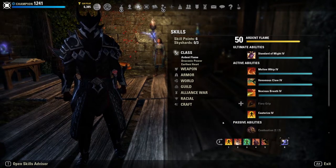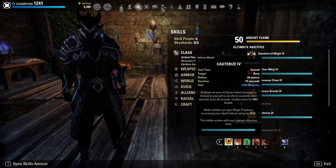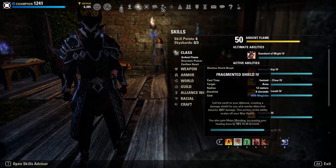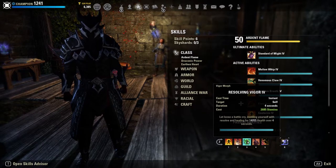Our heals are pretty much covered by the first three skills on the back bar. First is Cauterize, giving us a strong heal every five seconds scaling with our highest offensive stats. This gets boosted even more when we use Fragmented Shield, which gives us major mending — increasing healing done by 16% for six seconds — and a minor shield. Coupled with Resolving Vigor giving us a 14k heal, between vigor, cauterize, fragmented shield, and health recovery from Ordem Scales we stay very survivable.